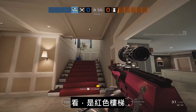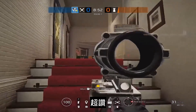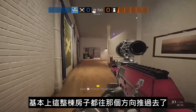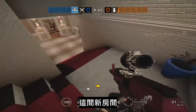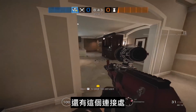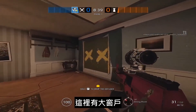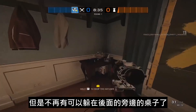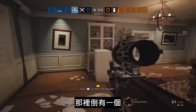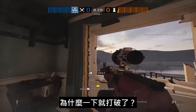Walking further into the side of the house — boom, red stairs! This is that new staircase. Basically the entire house got shifted that way, so there's a new connector room, then we go into familiar territory. There's still the big window but there's no longer just a side desk to hide behind — there is one piece of cover and a hatch.